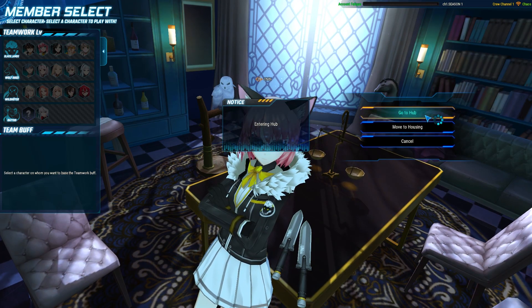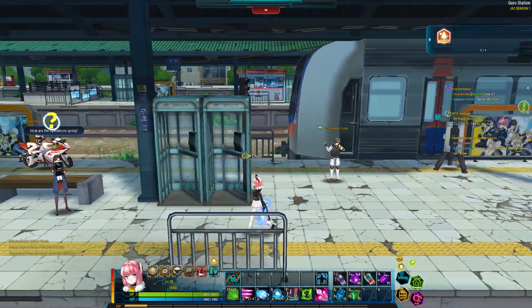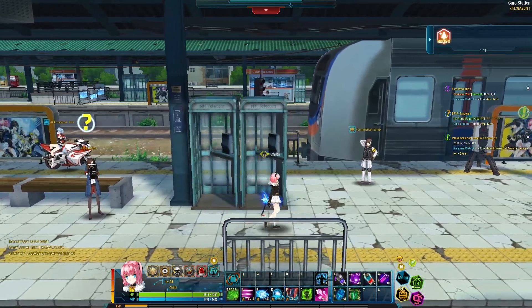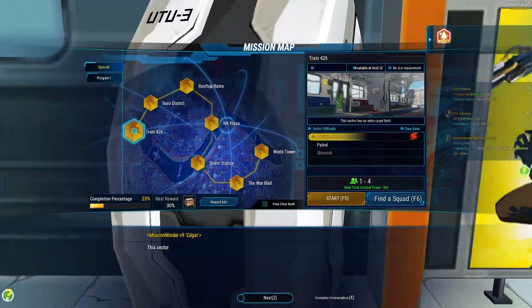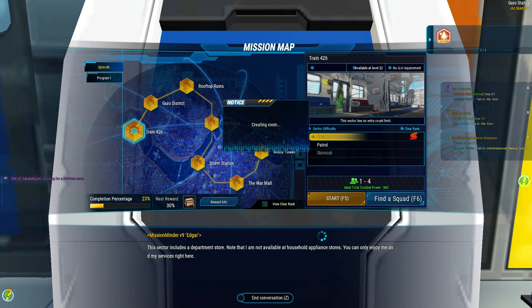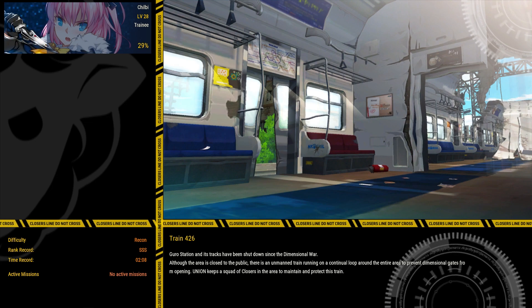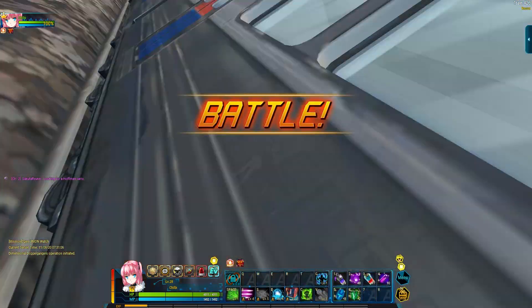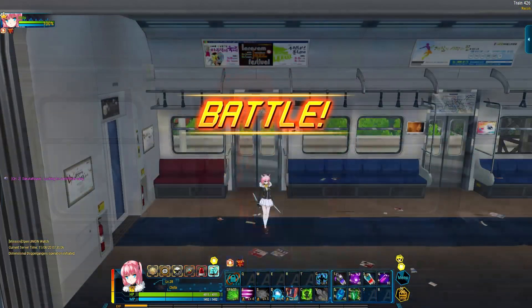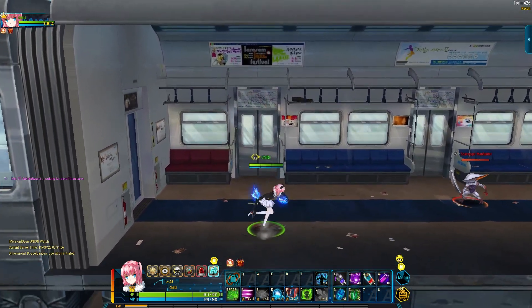There's housing as well which I'll show you in a bit — there's nothing inside because I just started. I'm not going to do my missions because I played with a friend and I don't want to go further without him. So we're just going to hop into a mission. Everything about the game is very smooth — the skills, everything is very responsive. The only problem I have is the up and down movement.